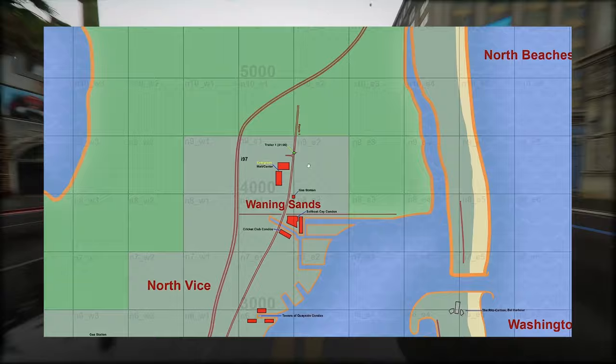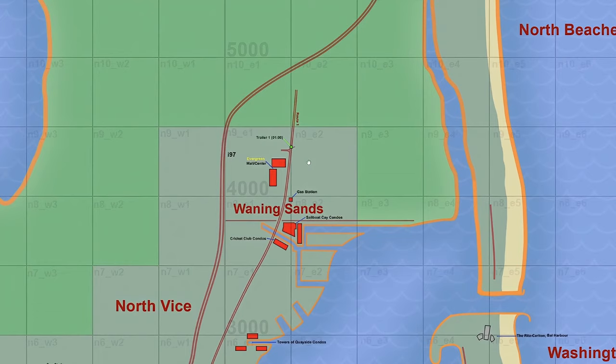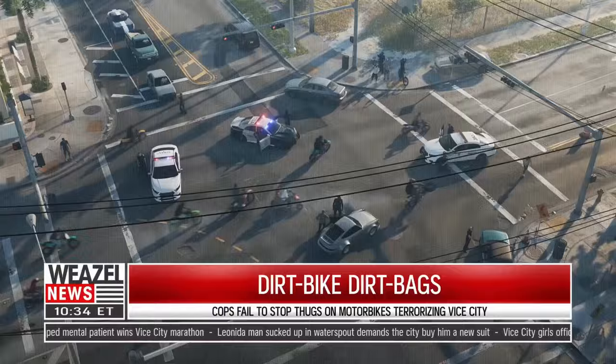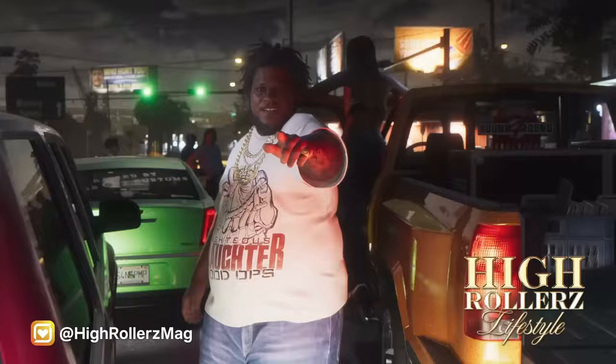While only part of the name is visible at the top of the sign, the mapping community is leaning towards calling it Evergreen MLE, though the exact location within the plaza is still up for speculation. Other speculative additions to Waning Sands include a gas station, Sailbolt K condos, and Cricket Club condos. A previous video floated the idea that this could be Topgolf in Doral, Florida, but it seems unlikely now since the placement doesn't quite line up.